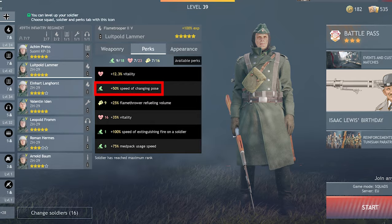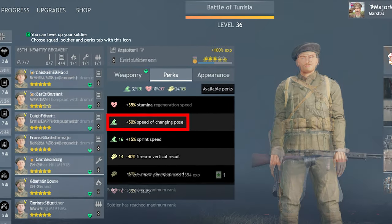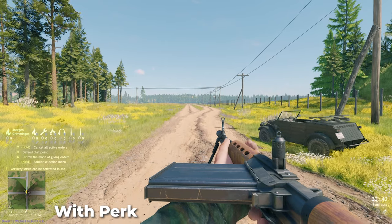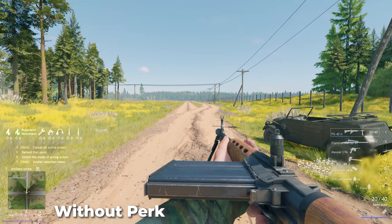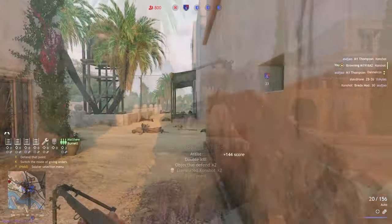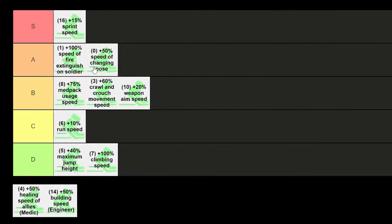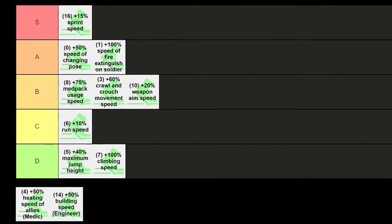Plus 50% speed of changing pose is an absolutely essential perk for me on all of my soldiers — I get this on every one I can, especially because it's free. It does exactly what it says on the tin: it allows you to crouch or go prone much quicker than ever before. But what it really shines in is PvP, as I often crouch to get an advantage and throw off the opponent's aim, and all of the top players do it as well. A tier, without a doubt, and the highest one in A tier.